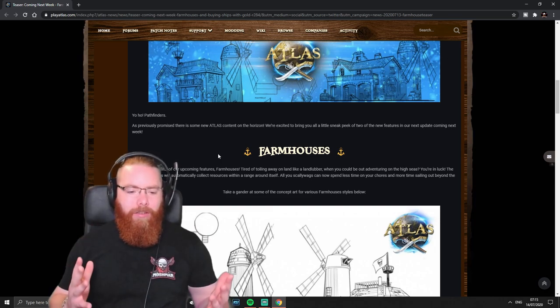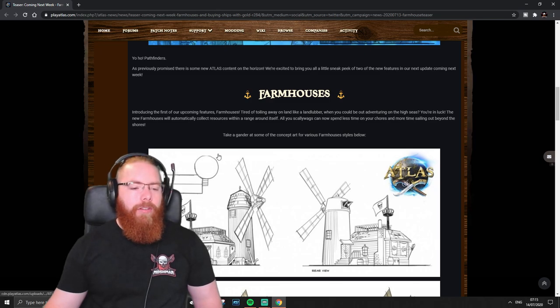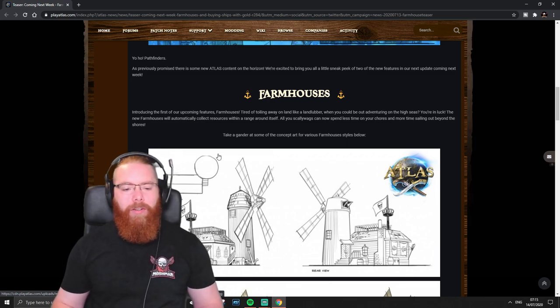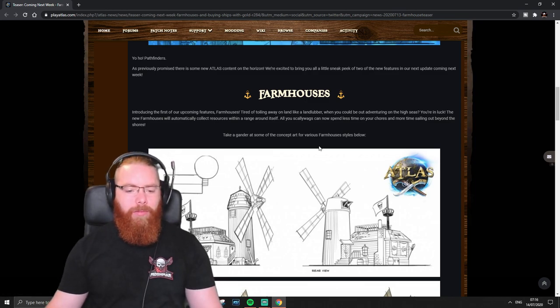Back to the matter at hand — the official teaser reads: 'Yo ho, power finders! As previously promised, there is some new Atlas content on the horizon. Introducing the first upcoming feature: farmhouses. Tired of toiling away on land like a landlubber when you could be out adventuring on the high seas? The new farmhouse will automatically collect resources within a range around itself. All you scallywags can now spend less time on your chores and more time sailing out beyond the shores. Take a gander at some of the concept art for various farmhouse styles below.'